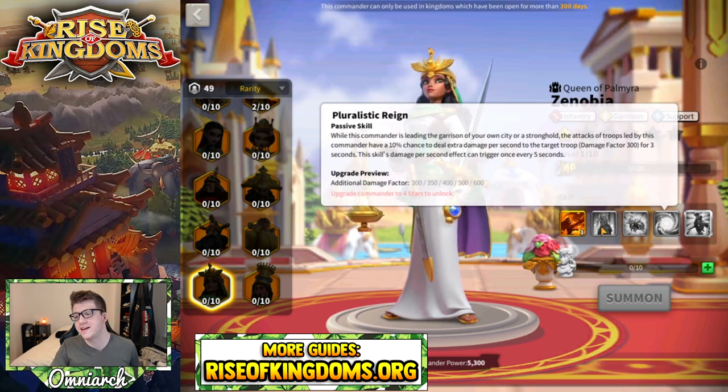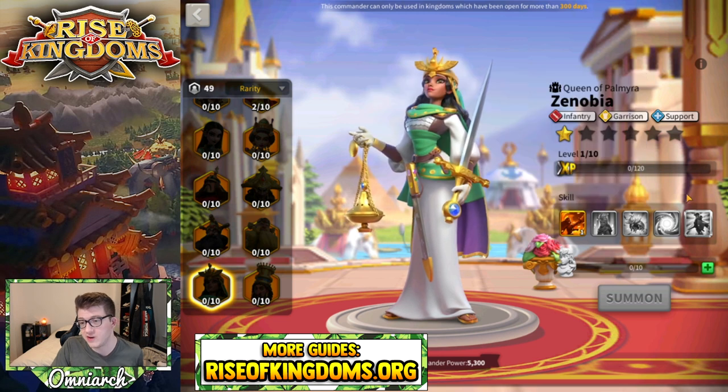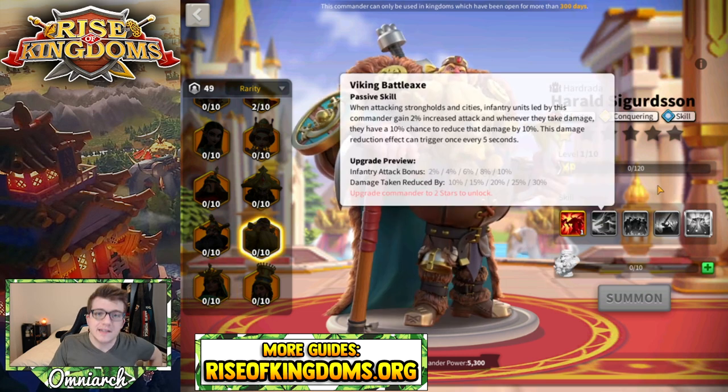Just like Theodora, you really want to expertise Zenobia — her expertise is very strong and she actually has skills that apply to being a garrison commander. All three of her active skills are technically garrison skills since the second one deals damage to rallied armies. Zenobia is kind of an all-or-nothing thing — expertise her or avoid her at all costs.